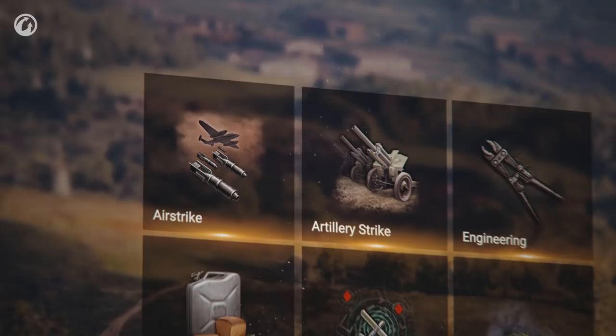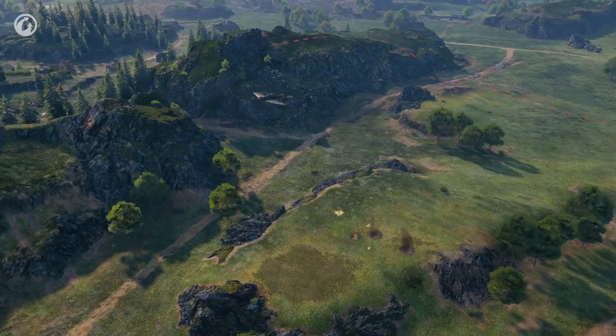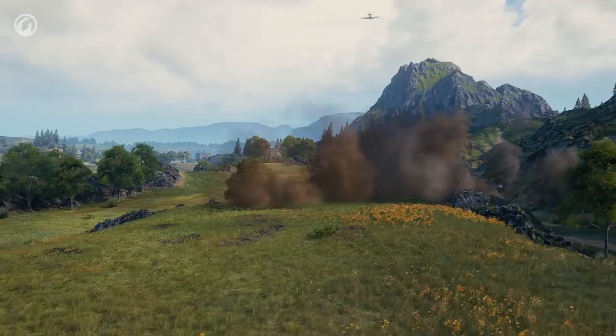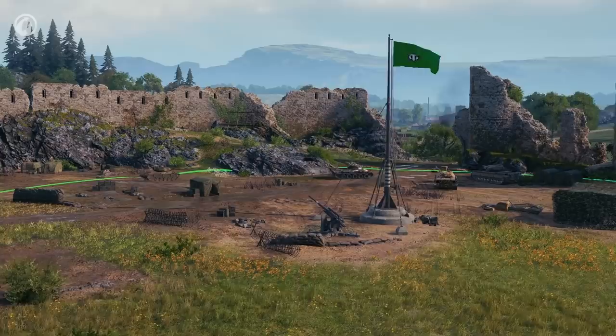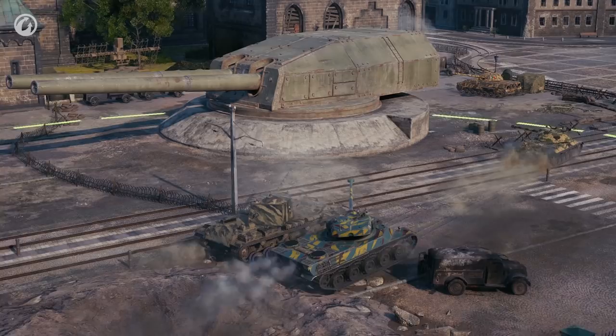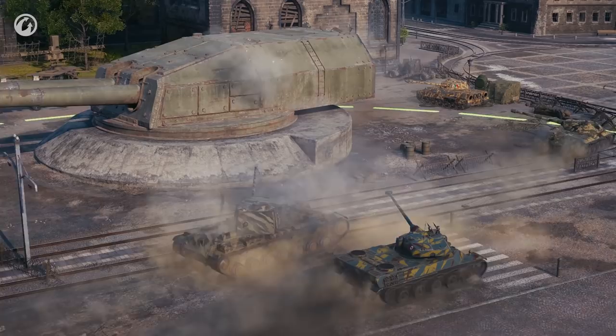Don't forget about combat reserves — there are six. Artillery Strike and Air Strike will stop the enemy offensive or force out enemies from behind cover. Recon Flight will mark down the coordinates of enemies. Engineering will help capture a base faster or prevent the capture more efficiently. Smokescreen will conceal vehicles, while Inspire will give a boost to the primary skill of the player's vehicle crew and those of their allies within the area of effect. You can choose combat reserves in the Garage before a battle. Each vehicle class has a different number of slots for them.